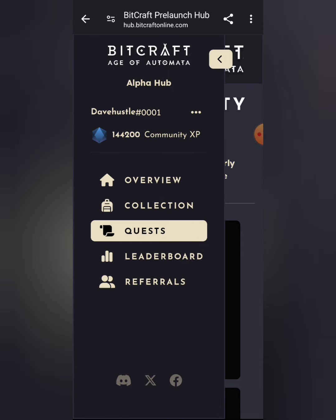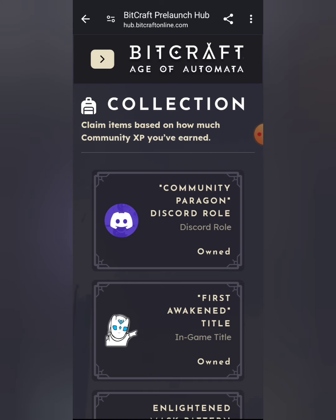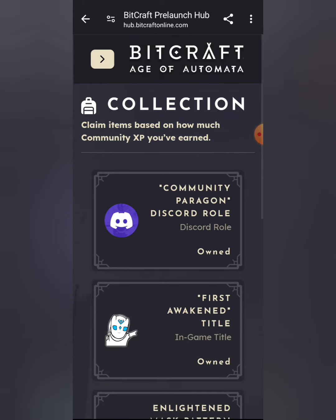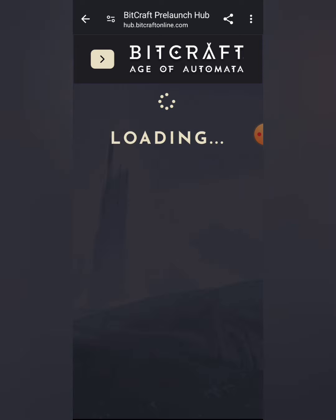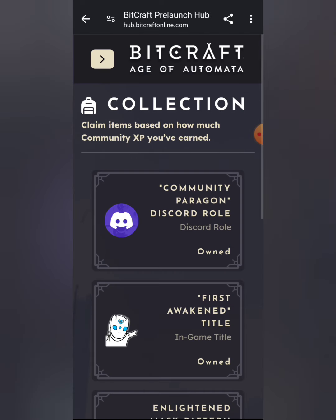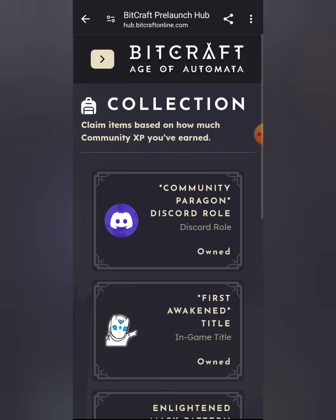Next, go back to the collection section. This is where you can see the tokens you've accumulated. Click on the item and claim it — don't worry, they won't take any of your tokens for you to claim it and they won't touch any of your tokens. Please be aware of that.